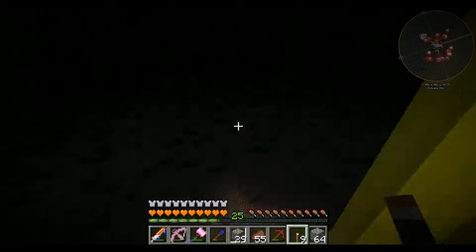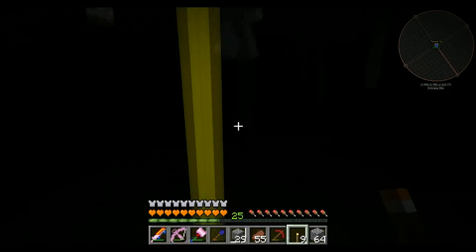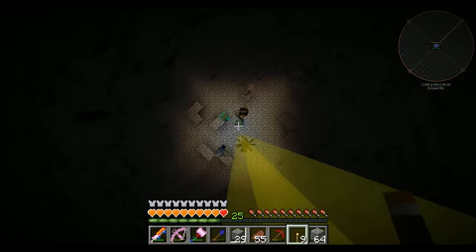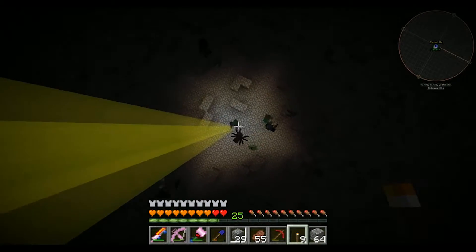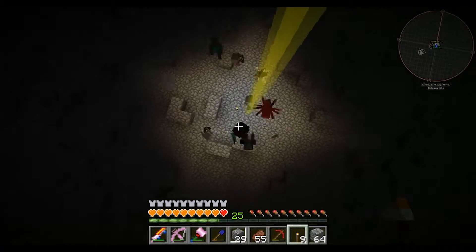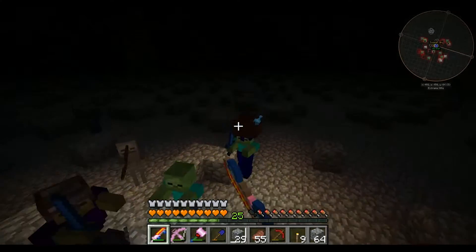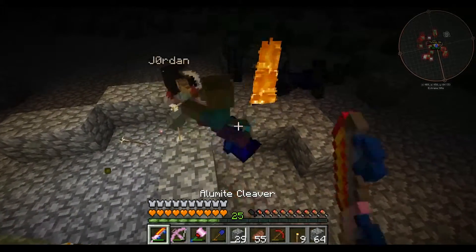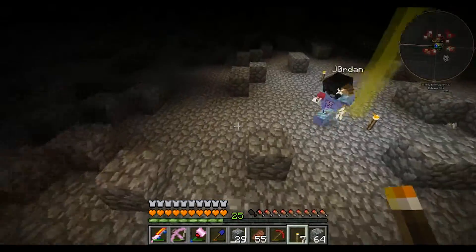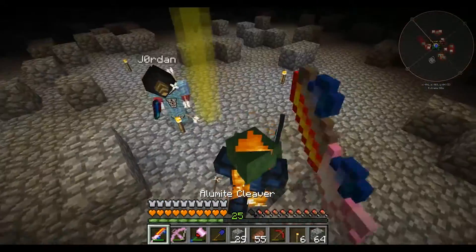The layers above this are solid stone with ores between. You can create a base up there or down here in the cave system. Let me go down first because I won't take any damage. In the Deep Dark, if you're in the dark itself on the ground — or even floating in air — you will get hurt. You need to be near a torch.